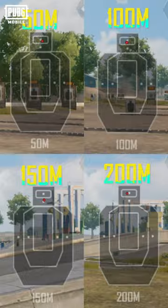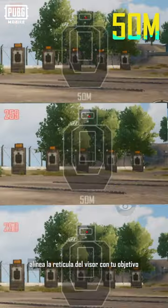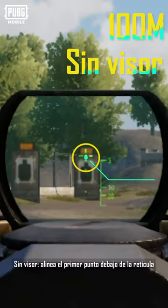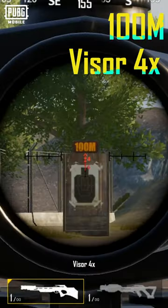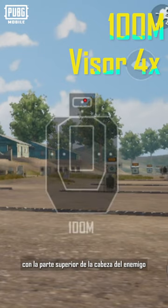At 50 meters, align the crosshair of the scope with your target. At 100 meters with no scope, aim the first dot below the crosshair at the enemy's head. With a 4x scope, align the third horizontal line of the crosshair with the top of the enemy's head.